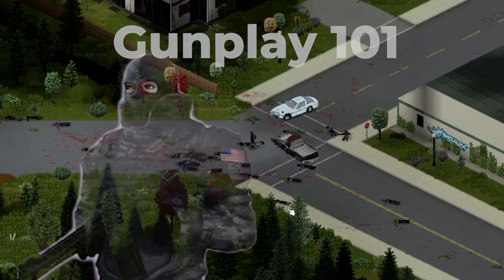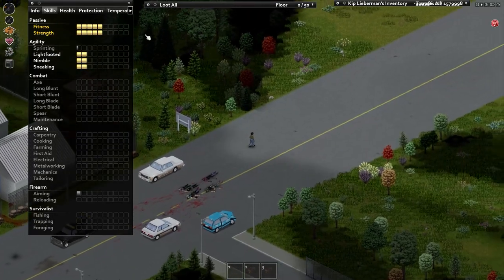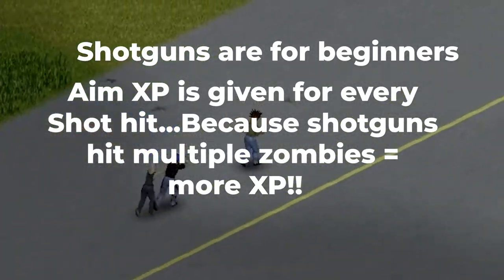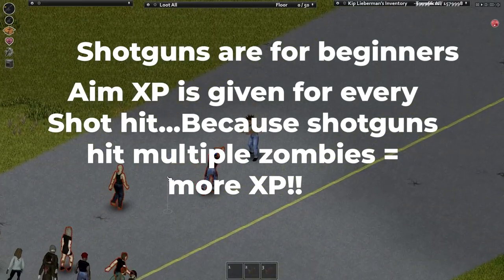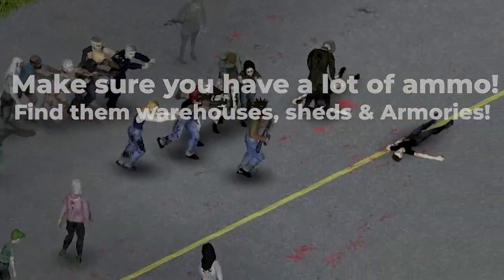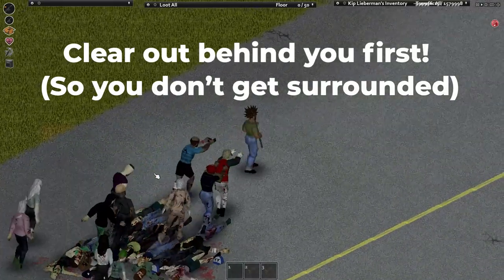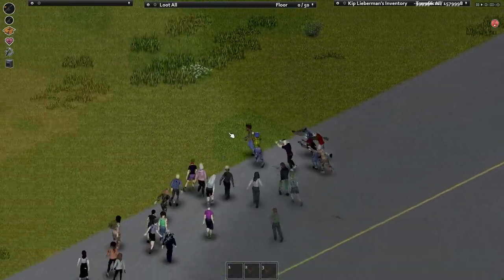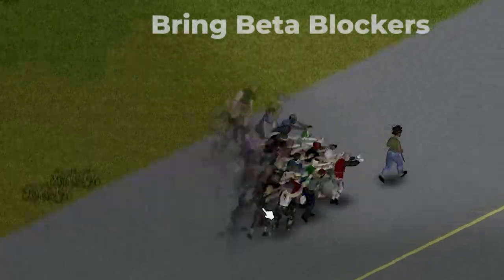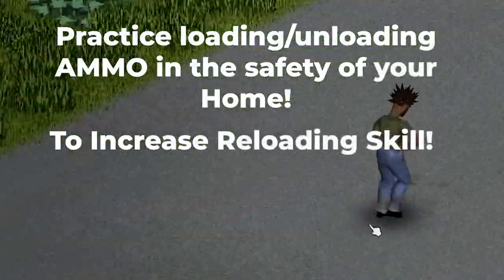If you have zero aiming experience, lean hard on the shotgun first — it hits multiple zombies per shot so your aiming skill ramps up fast. To use a shotgun safely with its 200-tile noise radius, find a cleared-out area behind you so you won't get surrounded, gather at least 100 shells (preferably 200), then unleash — wrapping zombies into a tight group to maximize hits per shot, reloading and repeating. Have beta blockers on hand since panic decreases accuracy. You can also practice loading and reloading in your safe house to increase your reloading skill.